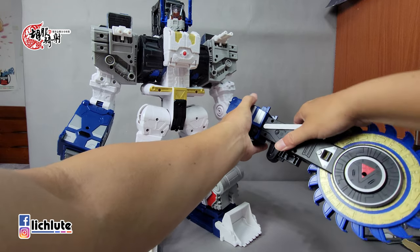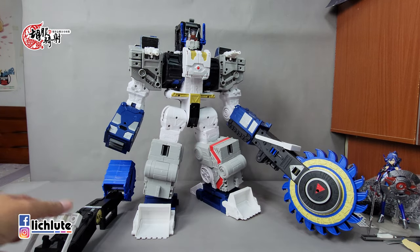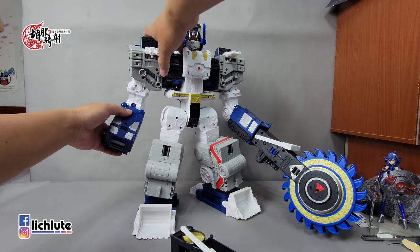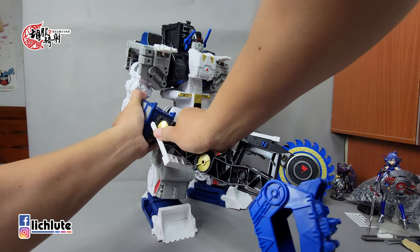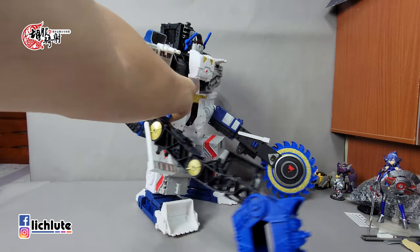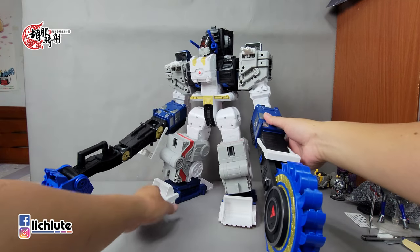最后把两个武器安装到手上，扣上去就可以，有分凸跟凹对应一下，反过来去扣就行了。这个部件提上来到这边给扣上去，用力扣进去。这一侧是电锯，看说明书跟盒绘好像这一手是电锯，另外一手就是另外一个武器。超大，主要是太大了，重量有点分散的感觉。